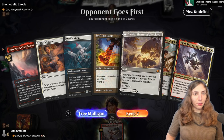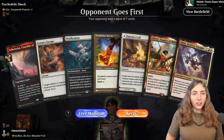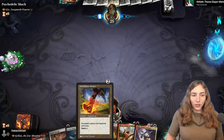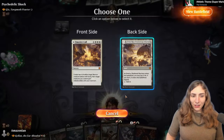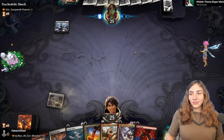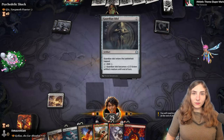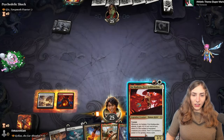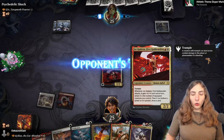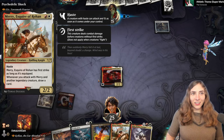The first opponent is Gix, Yawgmoth Praetor — a mono-black aggro commander that draws cards when the little weenies in the deck hit you in the face. The opening hand has white, red, and Merry. I kind of like going for Jorkadine so we have both Jorkadine and Merry — we can draw a card if two Legends attack.